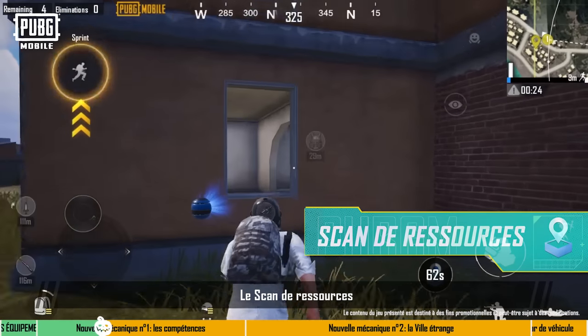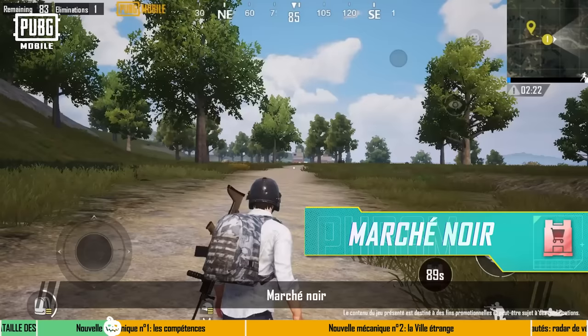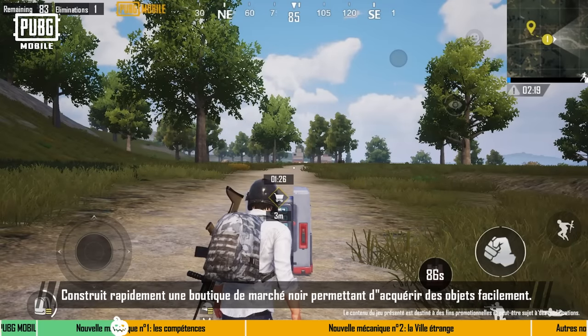Supply Scan: Use the Supply Scan device to scan and detect nearby advanced supplies. Black Market: Quickly builds a black market shop to conveniently purchase items.